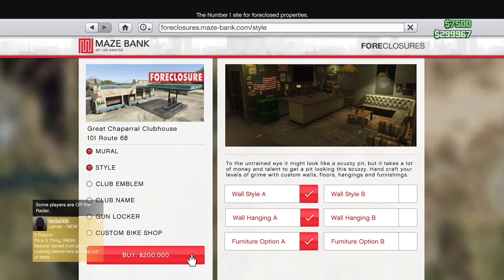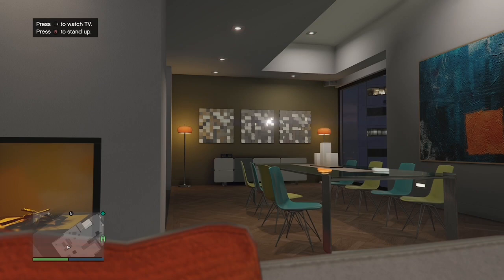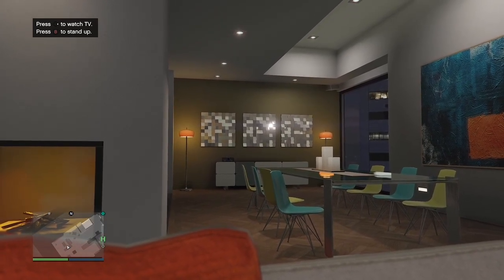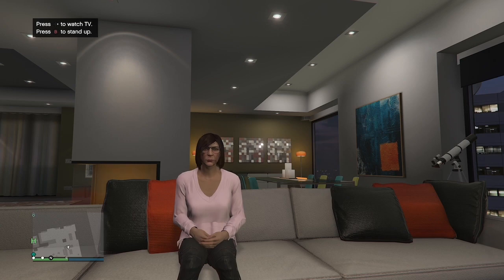And that's it — now it leads you directly into the Chop Shop missions for Yusuf and more. That is how to purchase the Chop Shop in GTA Online in order to start the Chop Shop missions with Yusuf and Jamel and more. You have to purchase the Chop Shop. I think that's it.